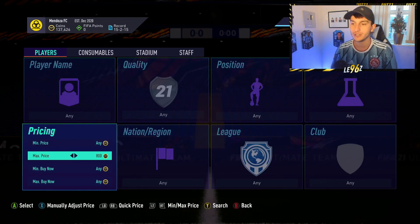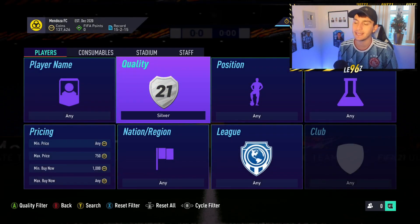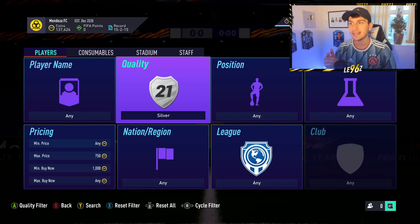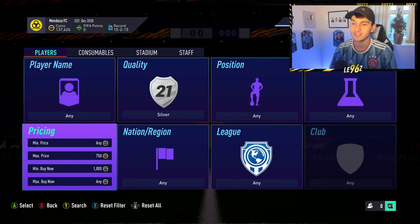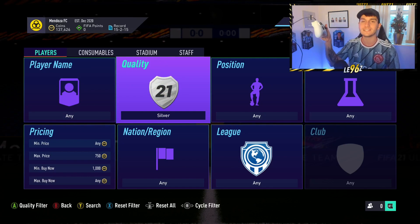It's not the best if you've got loads of coins, but for our coin total of around 100,000, it's perfect. I've used this method throughout all different FIFAs, and I first made a video about it back in FIFA 16. What you need to do: set the max price to 750 coins — or you can set it to around 2,500 with the min buy now at 3,000. You can play around with the max price, as long as the min buy now is a couple hundred or thousand coins higher. Set the quality to silver by going over here, right stick press.